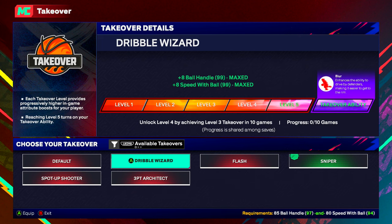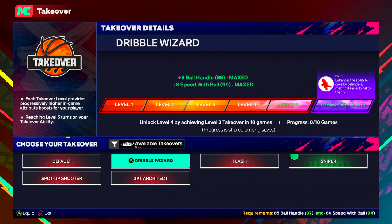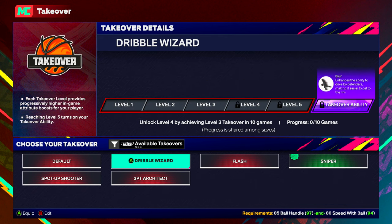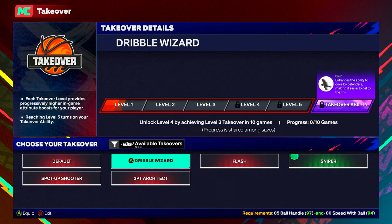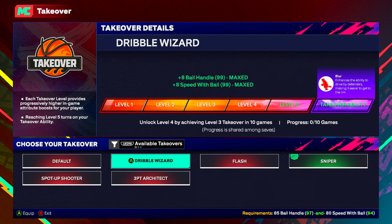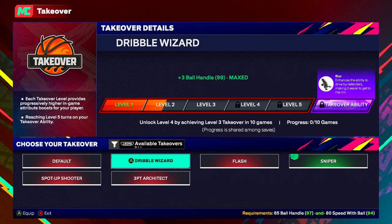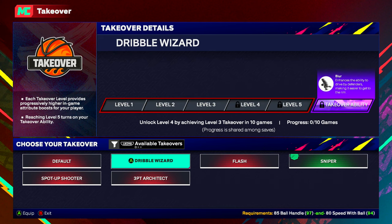Dribble Wizard enhances the ability to drive by defenders, making it easier to get to the rim. It's going to give me plus ball handle, and each level gives you plus 1 or however many attributes. Level 1 is nothing. Level 2 gives plus 3 ball handle. Level 3 is plus 4. Level 4 is plus 6. Then plus 7. It starts off with ball handle, then goes to speed with ball once you level up your takeover meter.